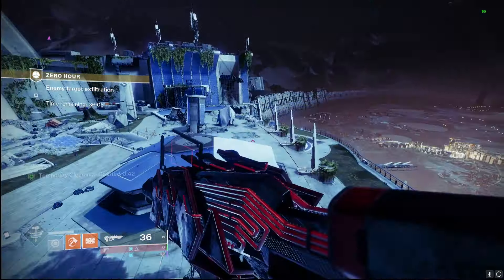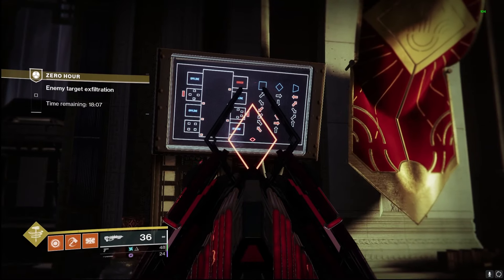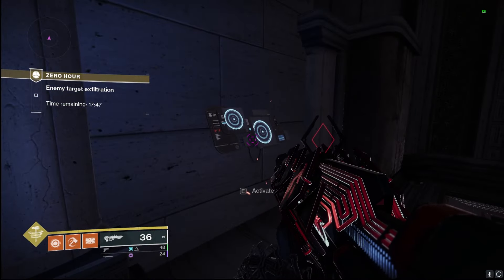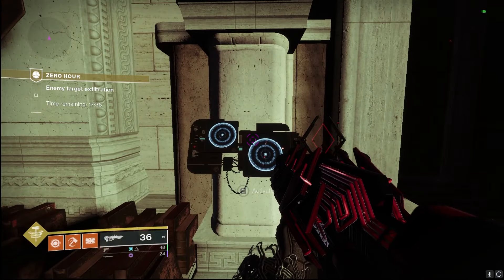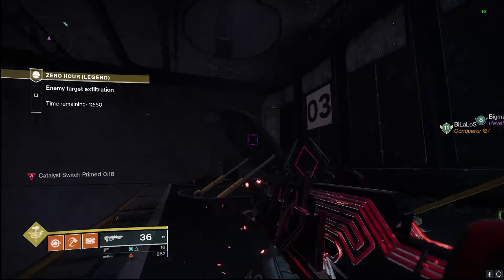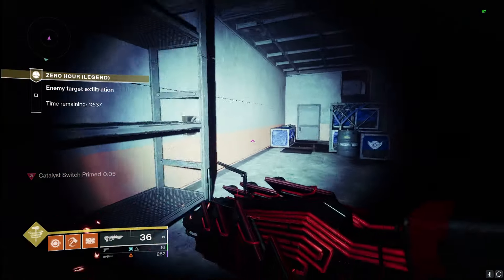Definitely get to crafting it — I've got a guide at the end of the video, plus a timestamp earlier for the normal version to unlock it. I'll put links in the comments for both the intrinsic trait and the third-column perk upgrades in the legendary version, so be on the lookout for week two and week three so we can get Rewind Rounds and Head Seeker unlocked. I appreciate all of you for coming back — like and subscribe if you haven't, it helps the channel out a lot. I'll catch you in the next one, peace!